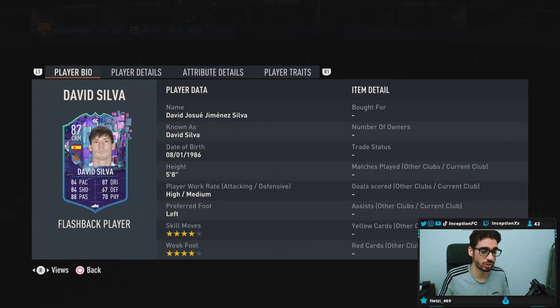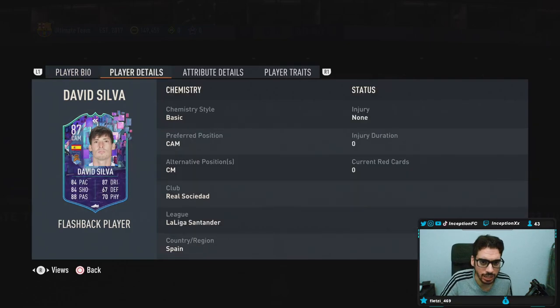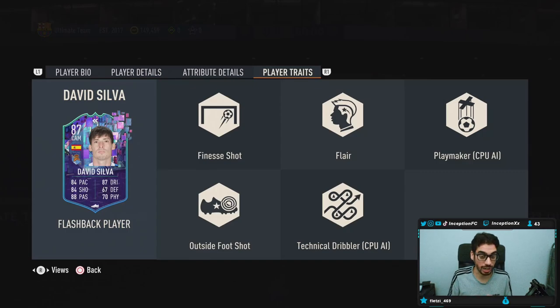Guys, we have the new David Silva to review, who looks pretty sick, to be honest. He's 5'8", high/medium work rates, left-footed, 4-star skills, 4-star weak foot. So thank you EA for meeting the minimum requirements for how the game kind of plays out. In-game player traits: he has the finesse shot trait, he has the outside foot shot trait, technical dribbler, playmaker — all that good stuff.